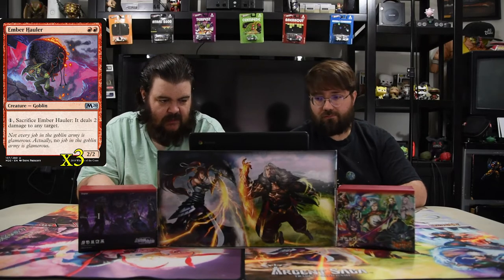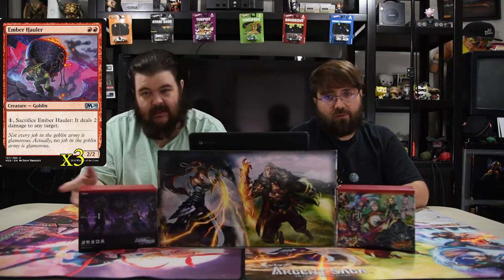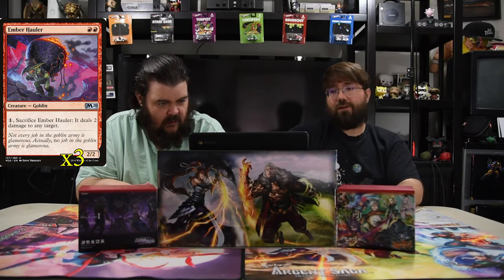Next up is Ember Hauler. He's two red for a 2/2, and you pay one to sacrifice him and deal two damage to target creature or player. He also helps just ping things off — mostly hopefully just going to the face.